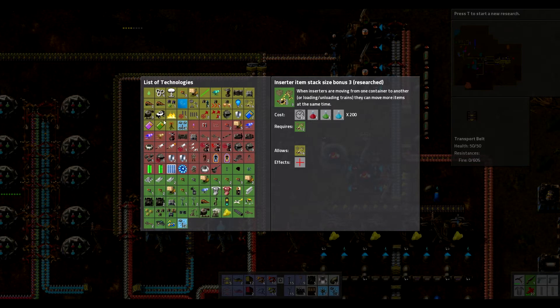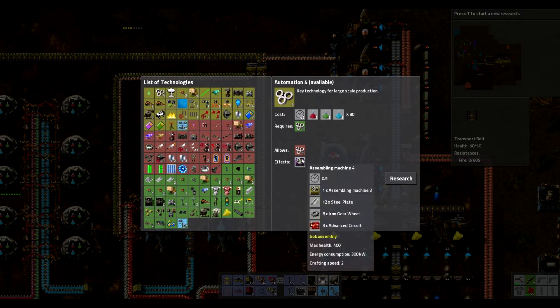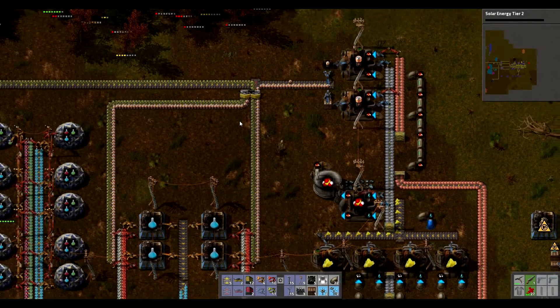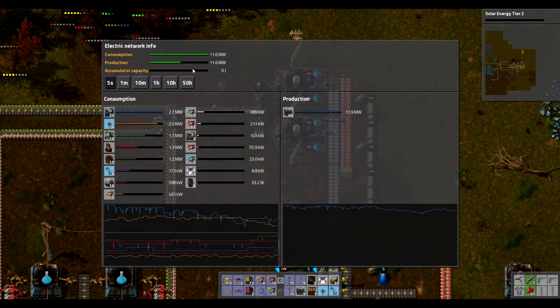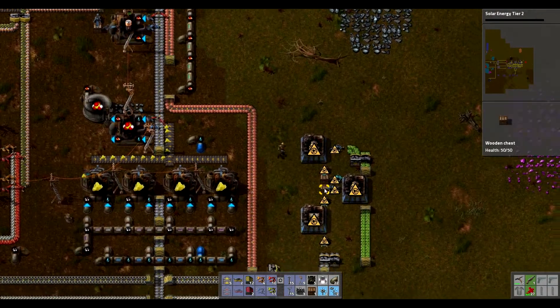What I'll do is get some research going - so what do I need? Automation 4 will give me purple factories, upgraded accumulators, solar panel tier 2. Let's do some solar panel stuff because my power's not... oh, my power's fine! So let's carry on with robots then!